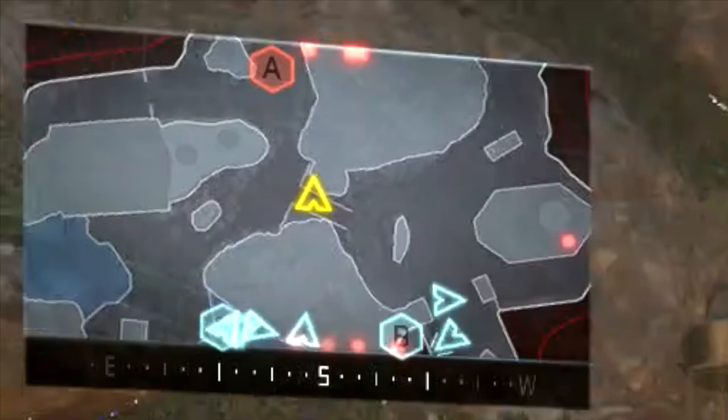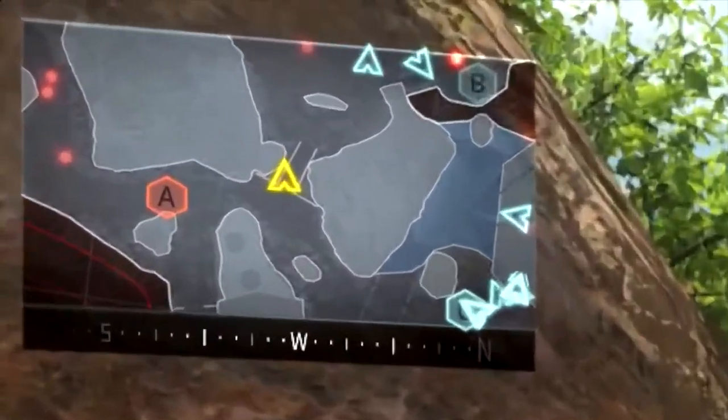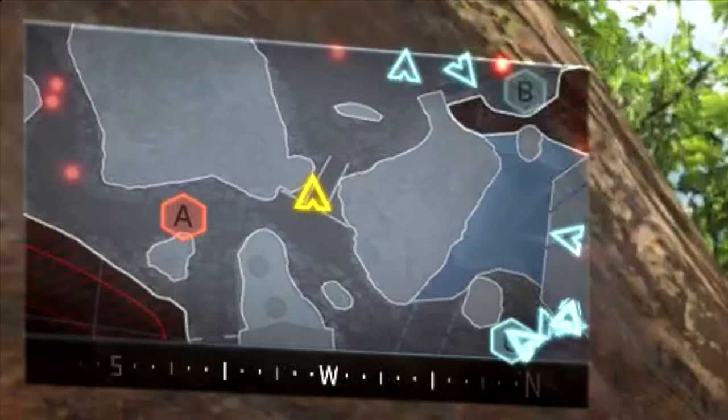But what I found you can do — and this is actually really useful and really simple — is all you've got to do is just turn to the right, look 90 degrees to where you were looking before, and because the minimap is rectangular now, you'll be able to see a lot farther range way down in that direction you couldn't originally see that enemy.